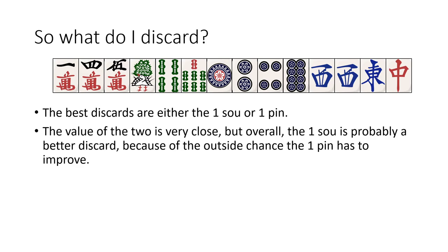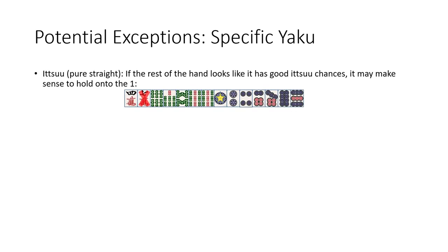But there are quite a few situations, aside from this hand, that don't necessarily mean the terminal should be discarded despite having one of these shapes. The most notable time is when you're playing for certain yaku. While you generally should only force yaku in very specific situations, all these situations are less forcing and more taking a minor hit to efficiency to keep the option of the yaku open. First: Itsu. If the rest of your hand looks like it has good Itsu chances, a lot of times you will want to hold onto this 1. We can see in this hand we already have 7 tiles to the Itsu in the pinzu, despite having the 1-2-4 shape that we already discussed. So in this situation, since you are so close to that Itsu, it makes more sense to discard the isolated 7-man than it does the 1-pin.